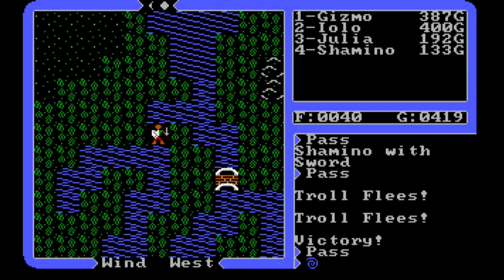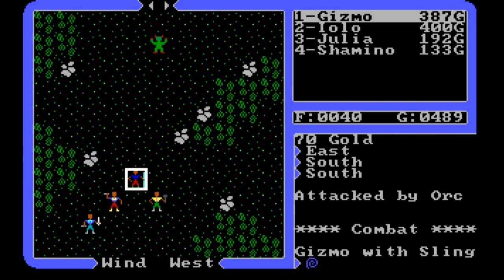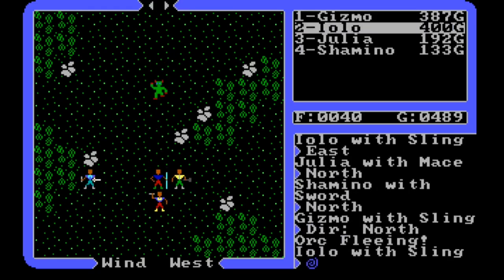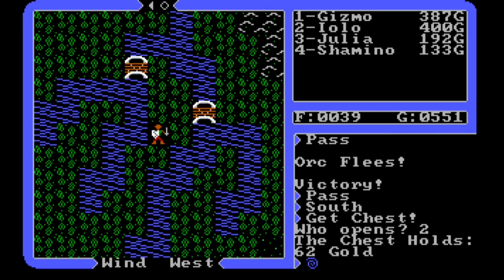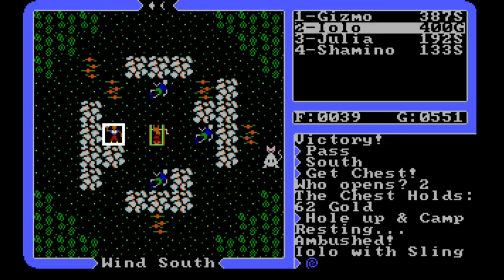We're gonna need to hold up and sleep again. Iolo's the only one with full health. Alright, now these are odds I like. He's already fleeing - be gone with you, don't flee toward us! He had to take a wide turn there. 62 gold - now we're doing good on gold. I have enough for horses and reagents. Let's hold up and camp, give everybody full health in case we've got more trolls when we cross the other bridge. And - what are those? Those are bugs! We're not supposed to attack them because they're non-evil creatures.